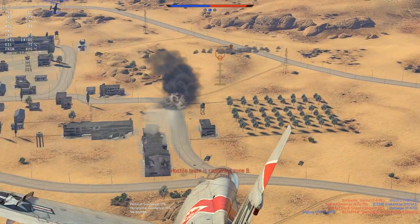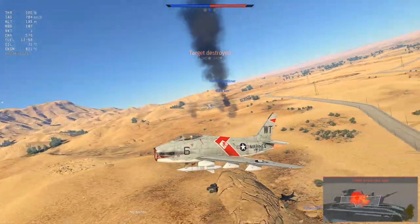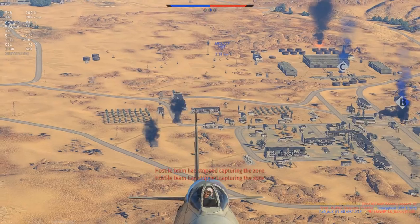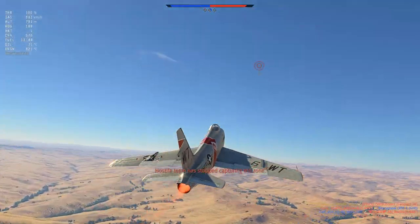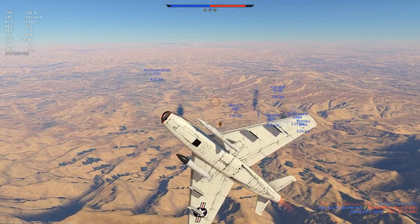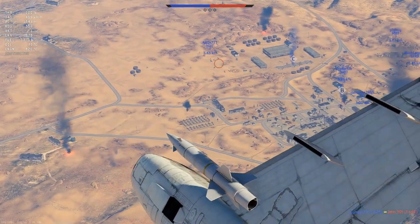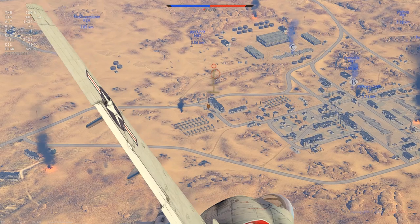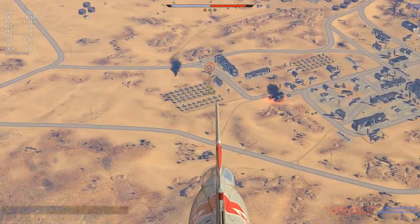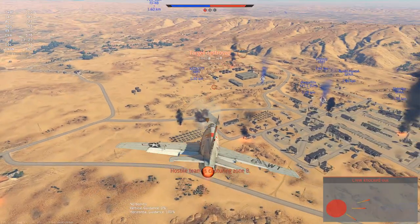I spotted another Leopard 2K ahead, and this time I don't have to steer it — just fire. Boom. Hit it on the side of the turret and every crew is gone. Then I spotted someone near the enemy base, since they're obviously respawning. This round is not looking so good so far, even though our team got a lot of kills. F2H marked a target for me — looks like the same Leopard 2K I just shot earlier, and it's gone.